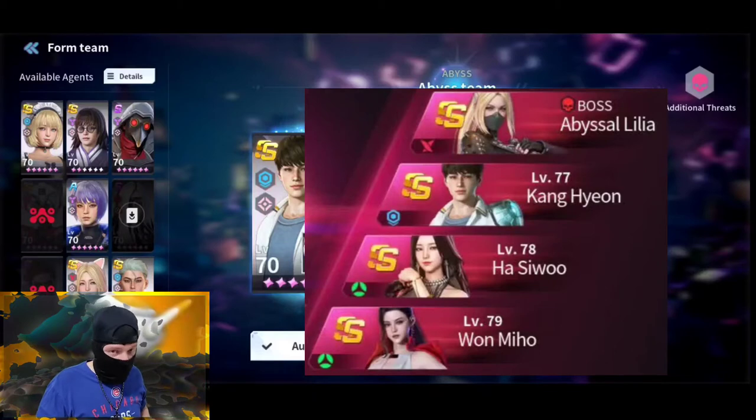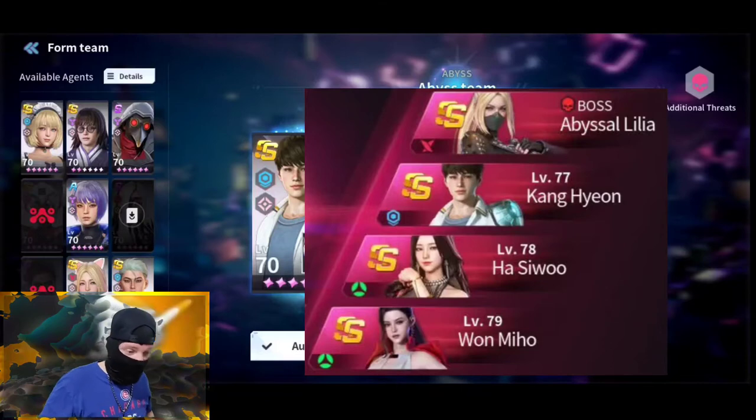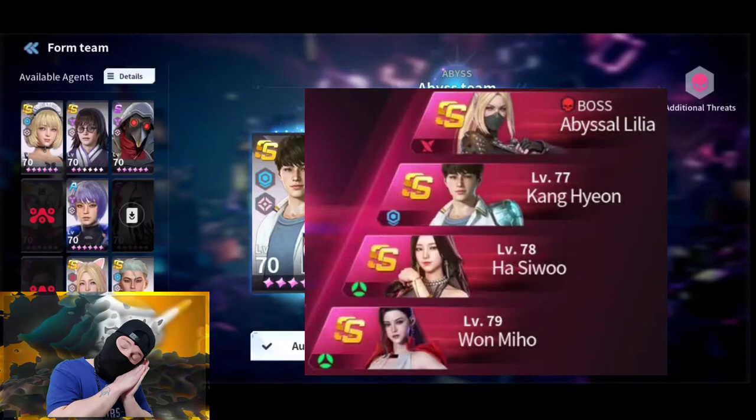We're up against Lulia, one of the top damage dealers in the game. She has a devastating AoE ultimate that hits three targets and can apply bleed on crit, plus an absolutely devastating single-target skill 3. The enemy team also has Kang Hyon, Hasi Woo, and Wan Miho — a nightmare, since Hasi Woo gives attack and crit chance buffs, and Wan Miho reduces enemy skill cooldowns.